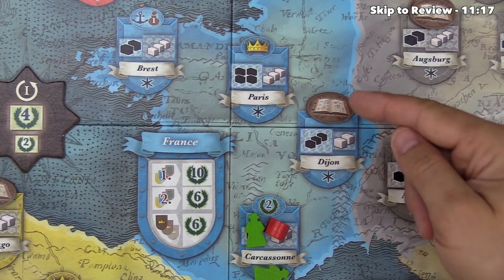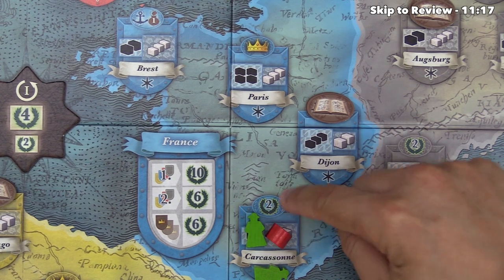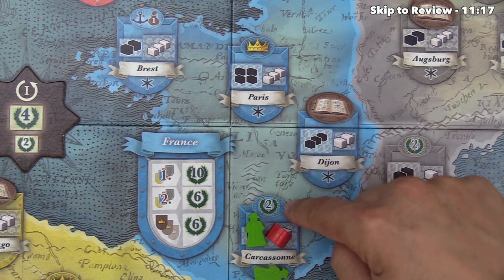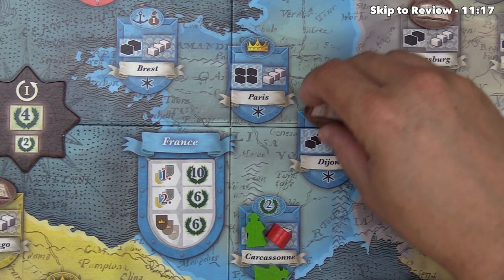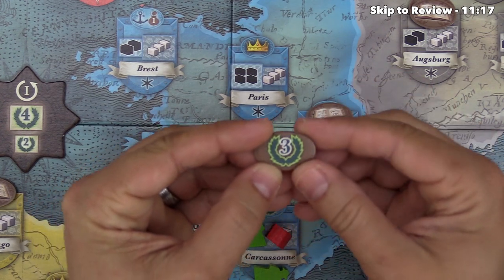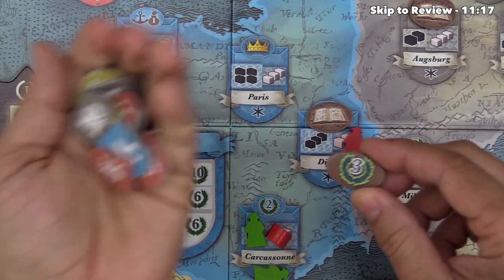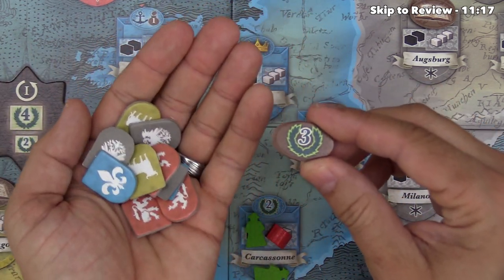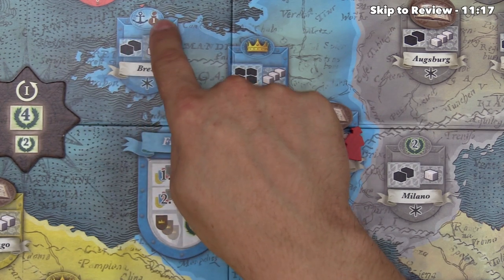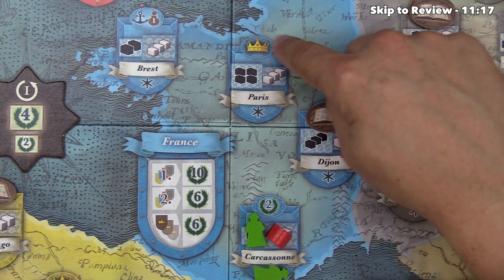It's worth noting that whenever you put a character into a city, you usually get a benefit. Carcassonne gives both players two victory points. Dijon has book symbols — when a player places a figurine there, they take the top book symbol, flip it over, and get a random benefit like victory points, extra cubes, or a hidden sigil for area majority in a region. The anchor symbol is associated with scoring cards. The plus-one-for-the-bag gives one random cube, and the crown symbol is an endgame victory point thing.